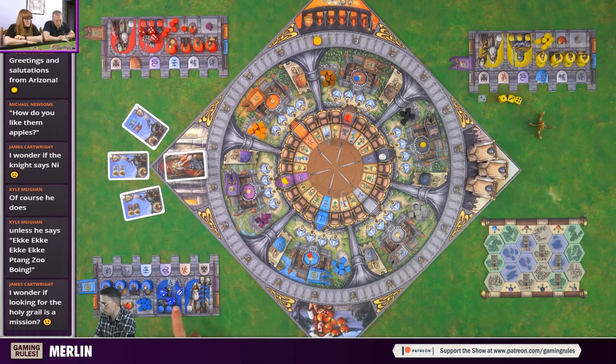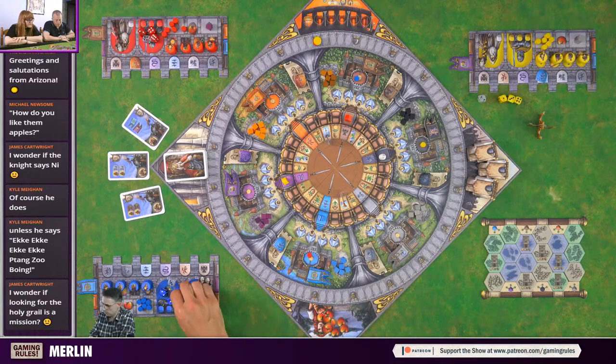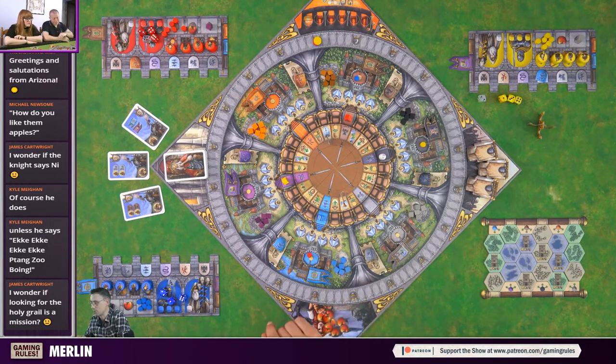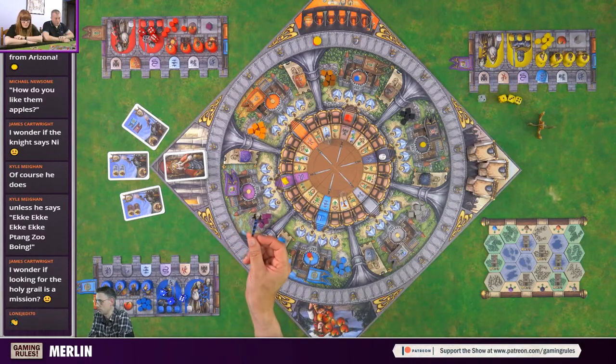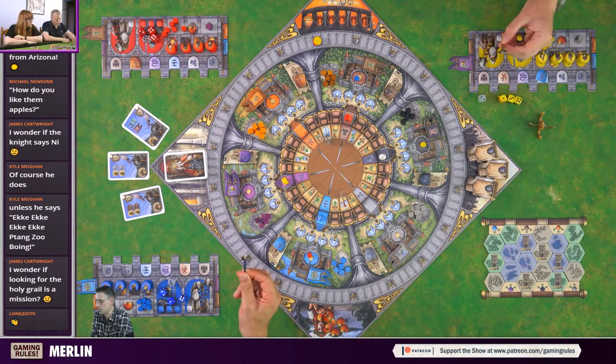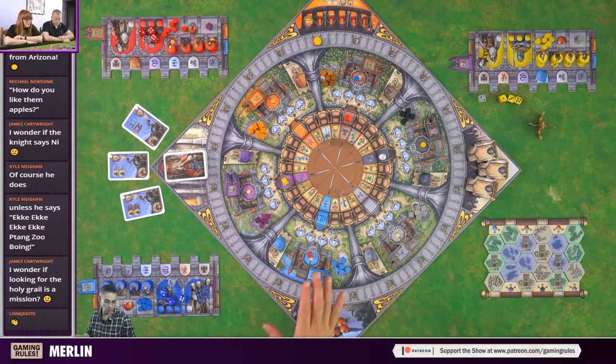We each start with four mission cards, and on your turn if you complete one of your missions you draw a new card at the end of your turn - so you'll generally always have four. There are also three on display. Whenever you draw back up, you can take one of those three or draw blind from the deck. On your turn if you complete a mission you immediately draw back up.